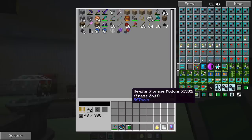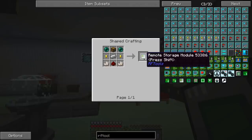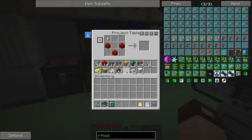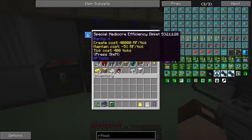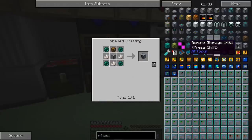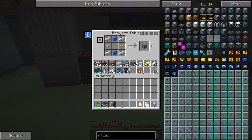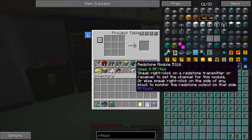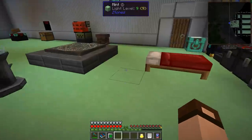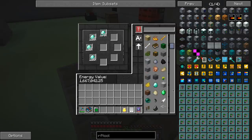So what was that about a remote storage? Remote storage module. Let's see. I think it was back to the first page — this guy. Remote storage. I'll make one of those. I've got one over here. I think I've got everything else. Oh, missing two ender pearls. There they are.